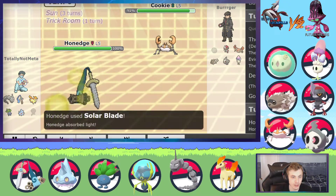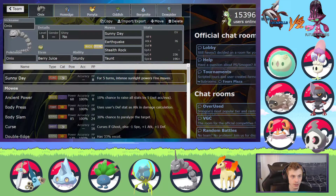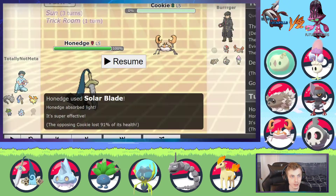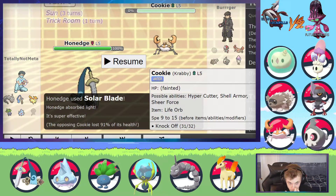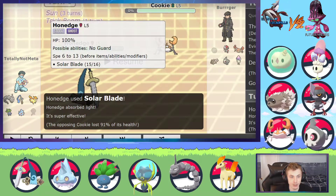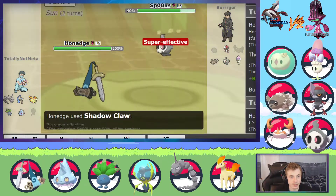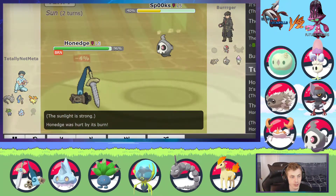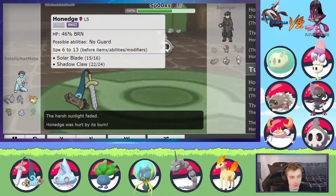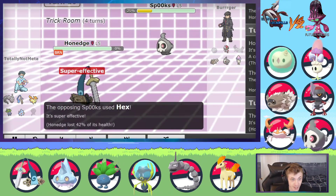I was thinking Honedge could live. Honedge has 9 speed, which means even with a minus speed nature — which I didn't think it would be — even under Trick Room it would still be a speed tie. So I just went for Solar Blade instead of Autonomize and knocked out Krabby with Solar Blade, which is awesome. I Shadow Clawed into Duskull — knew it wouldn't kill of course. It used Will-O-Wisp which is smart. I Shadow Clawed again since there's no real use if I'm burnt. I should have maybe switched or Autonomized, but nonetheless I just spammed Shadow Claw as it crits. And Hex does kill.